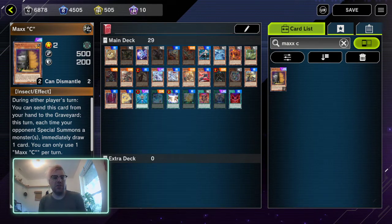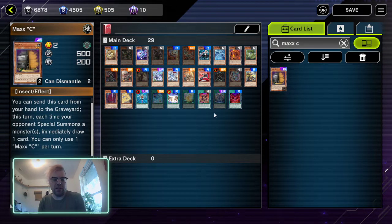For those of you who are new to the game: during either player's turn you can send this card from your hand to the graveyard. This turn, each time your opponent special summons a monster or monsters — if they summon two monsters at once you only get one card — immediately draw one card. You can only use one Maxx C per turn.